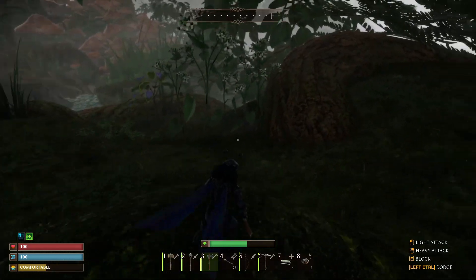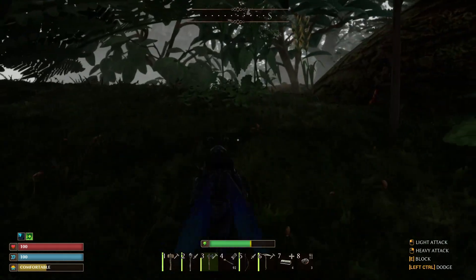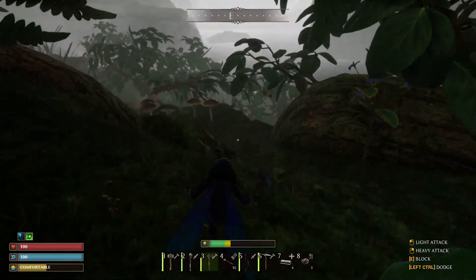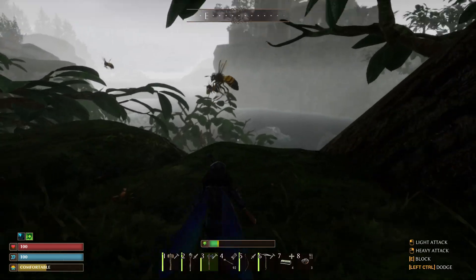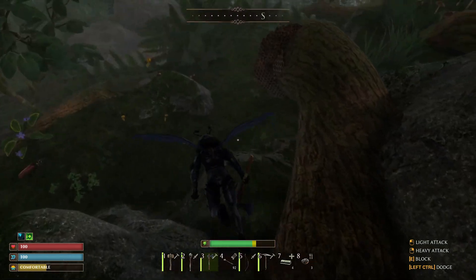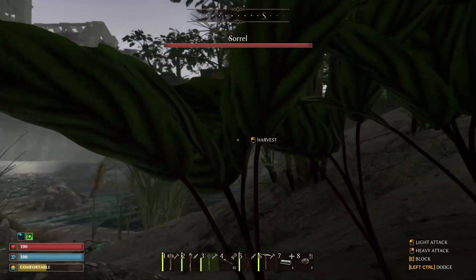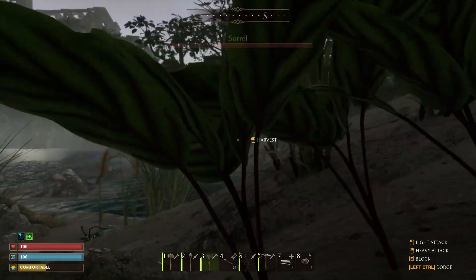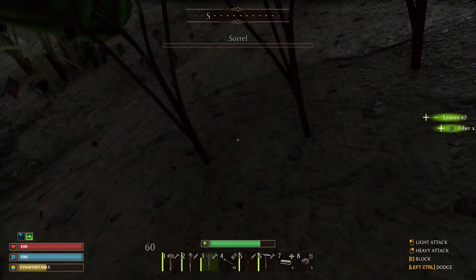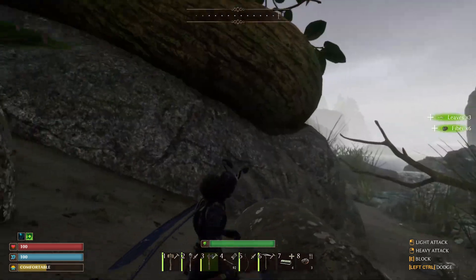Down by the beach you're going to find sorrel as well. Sorrel might be found anywhere on the map at this point because they're adding different plants to different places to make it easier on us. This is one of my favorite spots because it's right across from the ruins and there's also flint down here. This is what sorrel looks like — it's green with red veins on it. Just go ahead and harvest it up; you're going to get leaves and fiber from your sorrel.